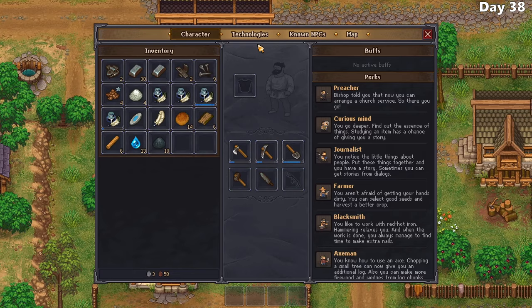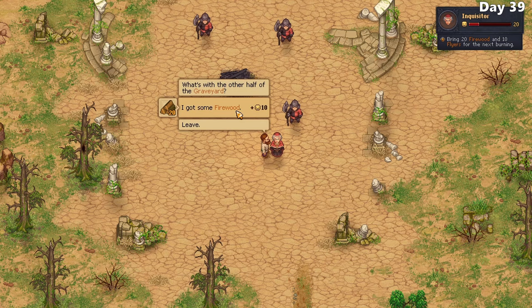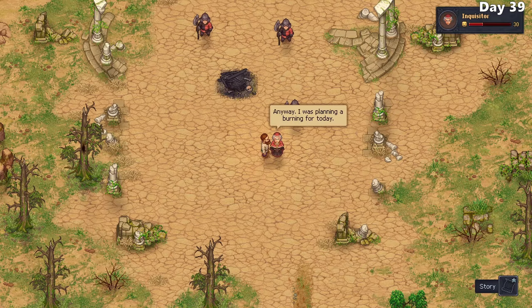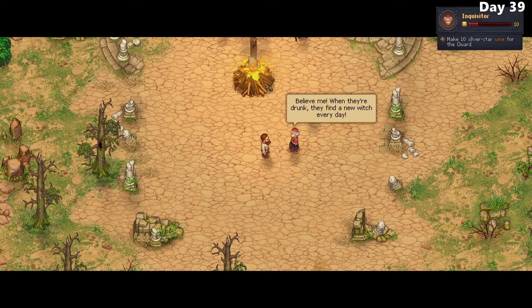So I dive into the tech trees, unlocking everything I need and building up the vineyard, fermentation barrels, and grape press. The next day, I speak with the Inquisitor, granting him his request for flyers and firewood so we could burn the witch. He then gives me a new task involving giving him a ton of wine - glad I started working on that vineyard when I did.